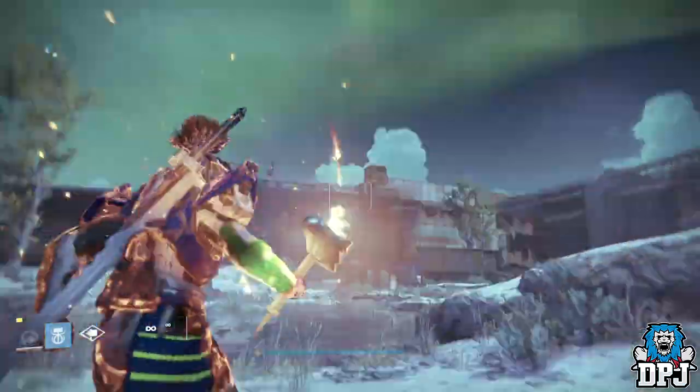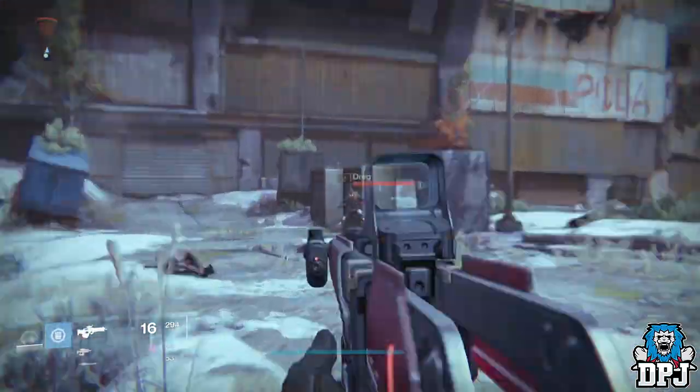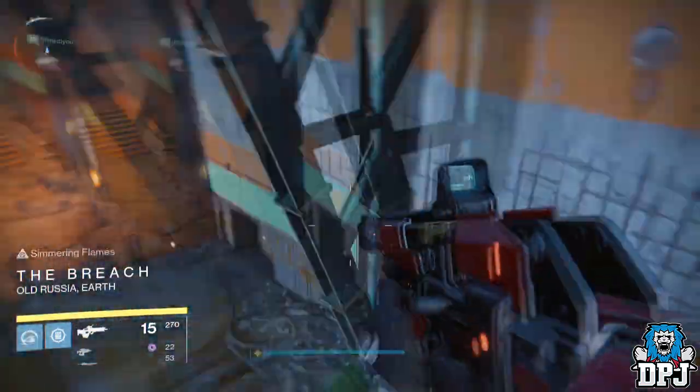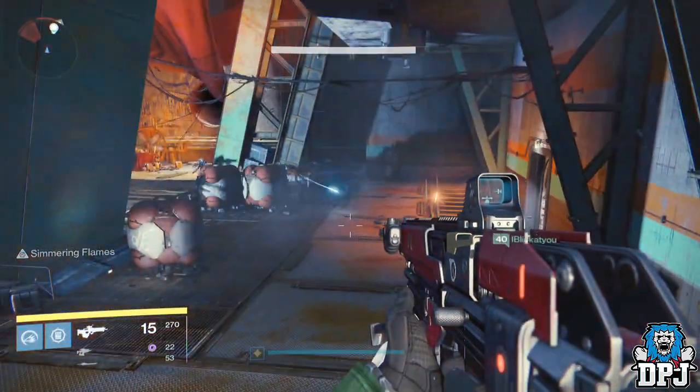So there's me yesterday playing PvP, I see a titan activate his super and then all of a sudden stand still. I'm like, 'I'm gonna get a free kill here,' so I rush over to him about to take him out and all of a sudden he starts throwing out hammers.